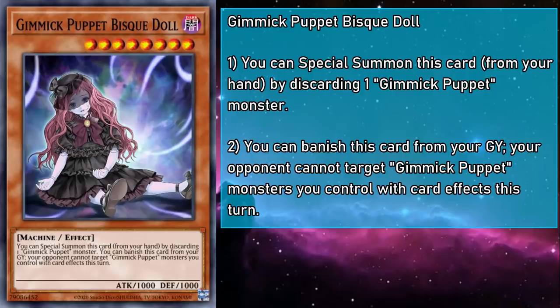Gimmick Puppet Bisque Doll is a level 8 monster with 1000 attack and defense. You can special summon them from your hand by discarding a Gimmick Puppet monster. You can also banish Bisque Doll from your grave to prevent your opponent from targeting Gimmick Puppet monsters you control with card effects this turn. Bisque is another monster you can throw on board to help reach your boss monsters, and the targeting protection works great alongside Terror Baby's ability to make your Gimmick Puppet effects unrespondable.